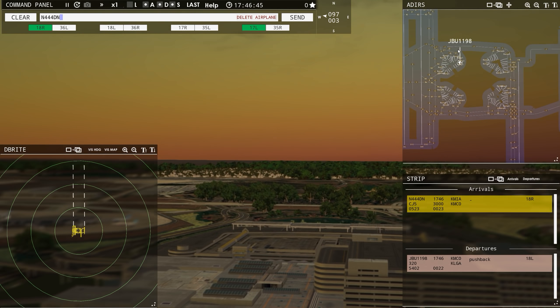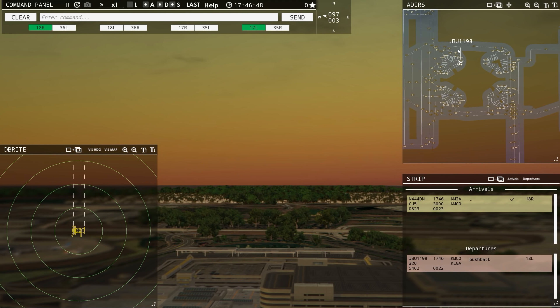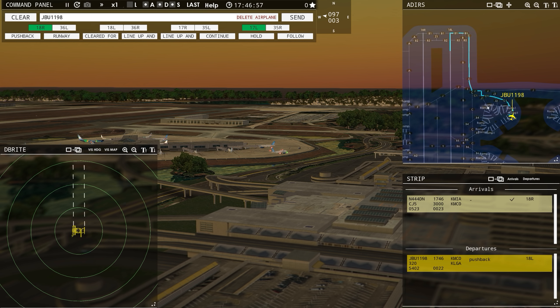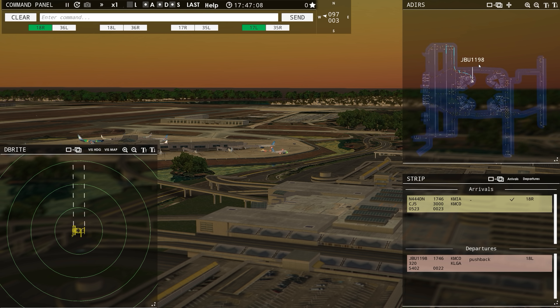444 Delta November, runway 18 right, clear to land. There's a Citation Jet coming in. JetBlue 1198 is already ready to go. We'll have him go out — runway 18 left, taxi via Charlie 1, Juliet Charlie, Bravo 1. JetBlue 1198 — there we go. Slow start.